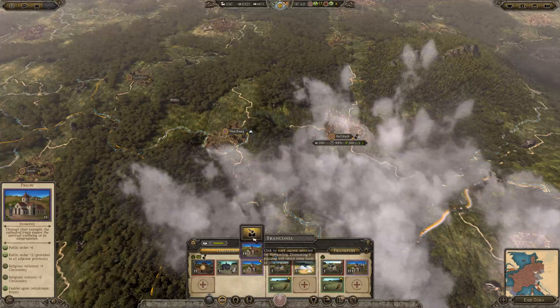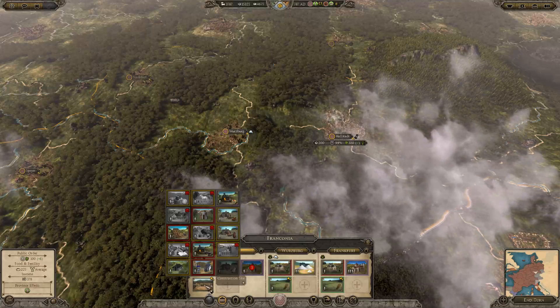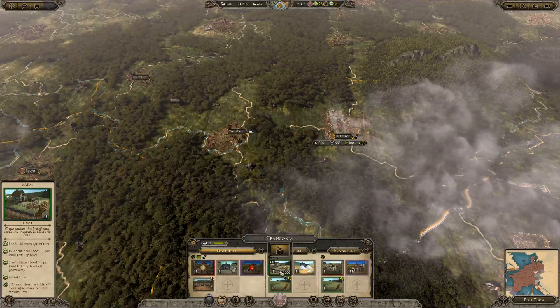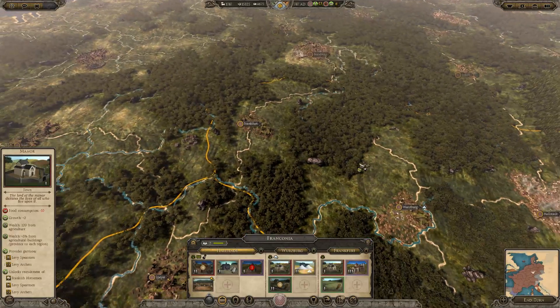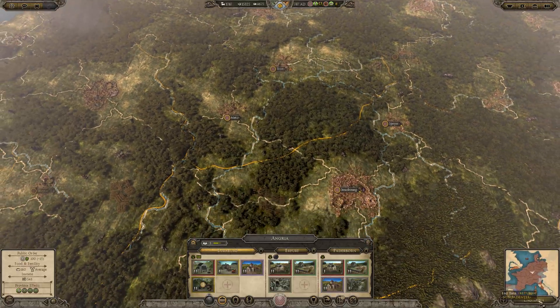I'm not going to need this anymore. I'm going to reserve a build slot for both the hospice and the court. This region doesn't really make us much money because it's just not built up.